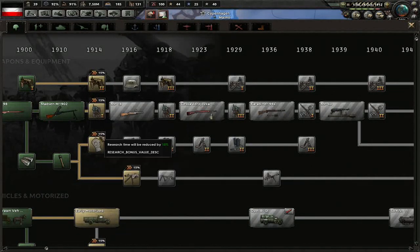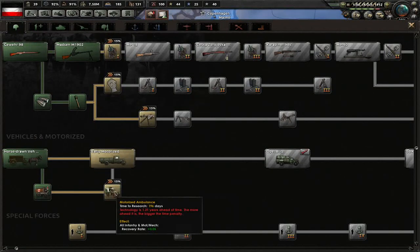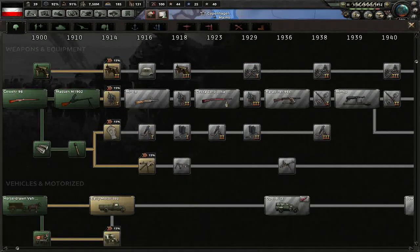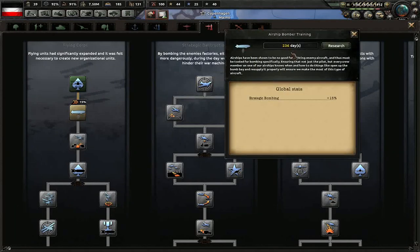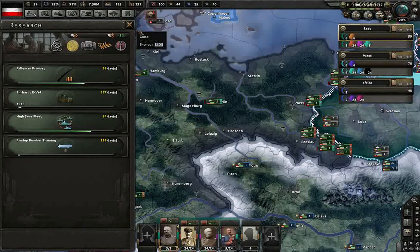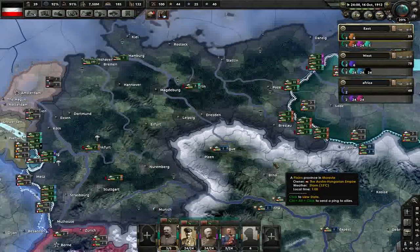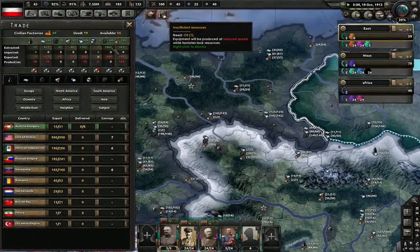If these are in the hundreds they might be worth going for — yeah, 196, that's 1.21. What was our other choice? Strategic bombing — yes, we really need that for the Zeppelins, so we'll do that. He says reluctantly. We need more resources now.